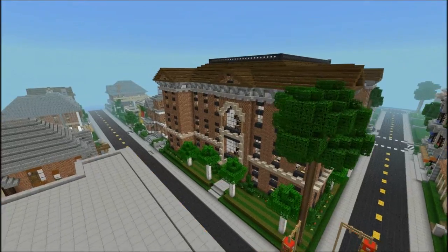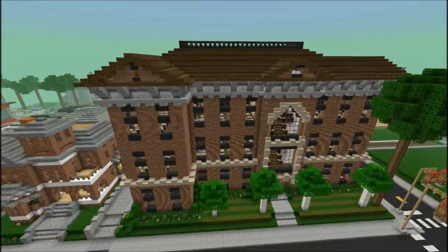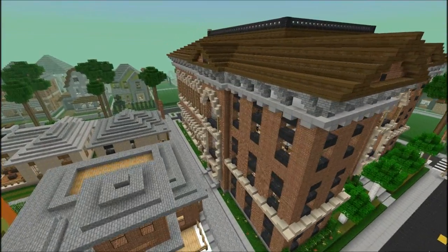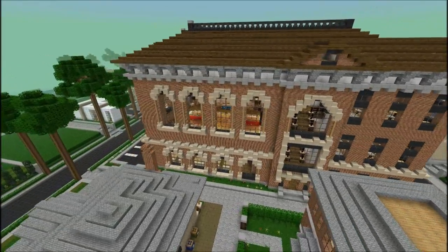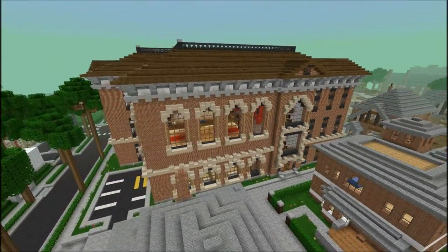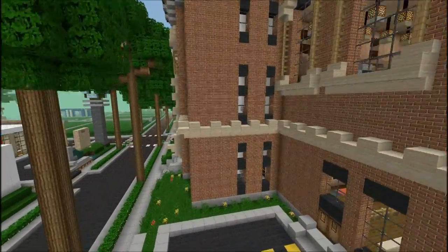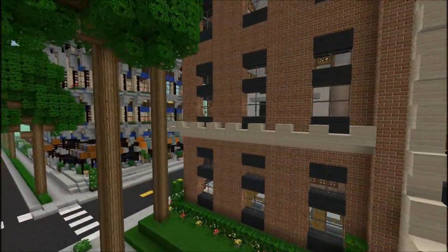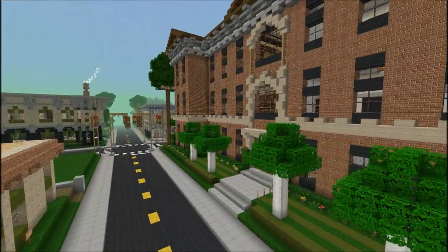It's a three-floor, 18-classroom elementary school, complete with a stage, cafeteria, and gym — as you can see through the windows there. I think there's a teacher's lounge, library, all that good stuff, offices and stuff. So let's go ahead and take a look, let's go in here.